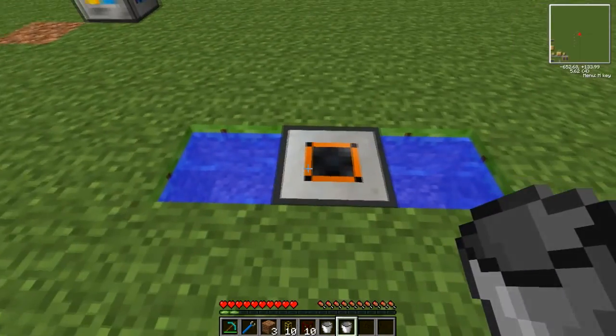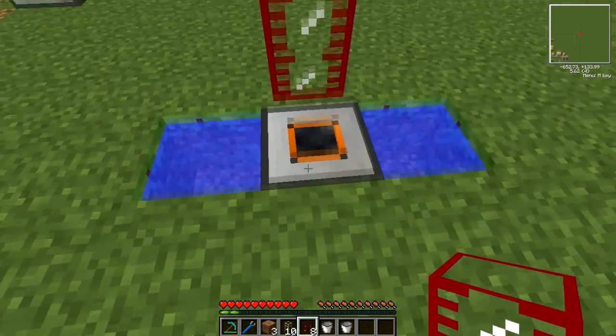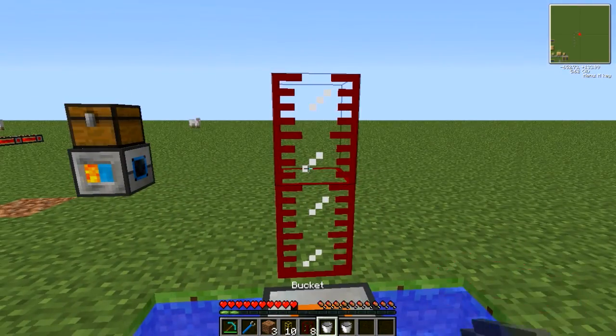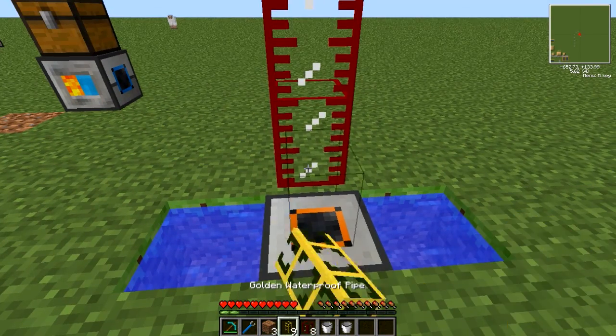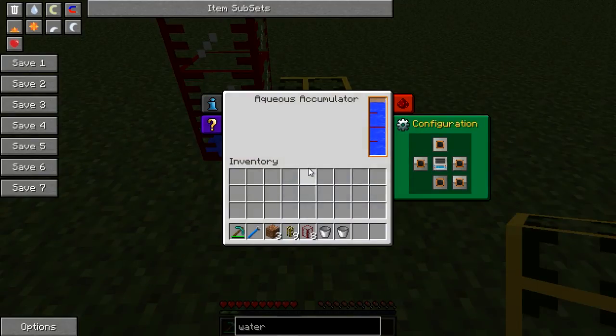As an example, you can pump out from any side. As it's set, the top is open so we'll use the top. It'll automatically output, as you can see here, and it should fill up nice and quickly.